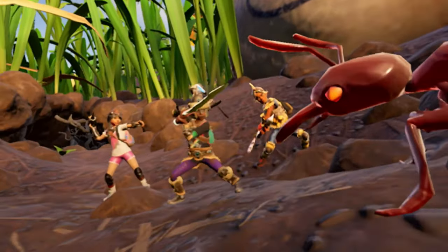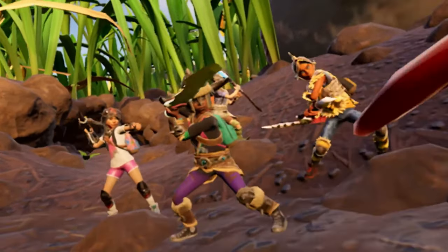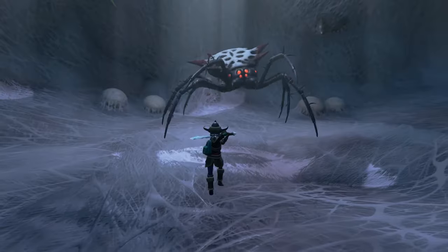Coming back to the two-handed Mint Sword, I believe this is the weapon used to kill the Fire Ant Queen, as all Fire Ants in the game are currently weak to fresh damage. The Fire Ant Queen could also be weak to slashing damage, which would be an added bonus for this weapon.